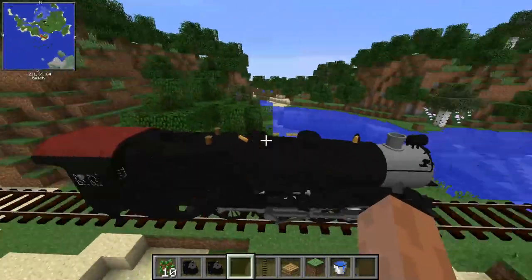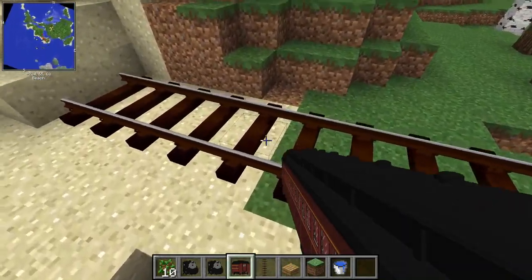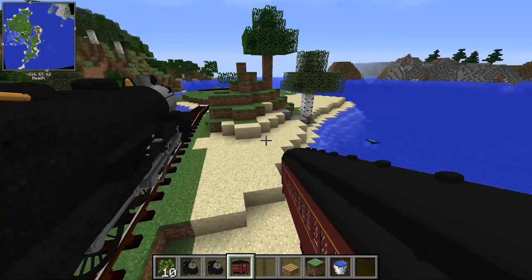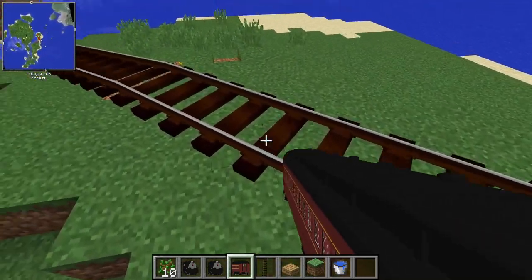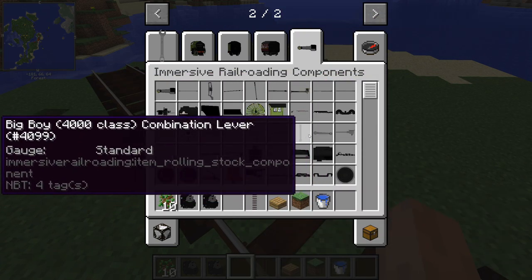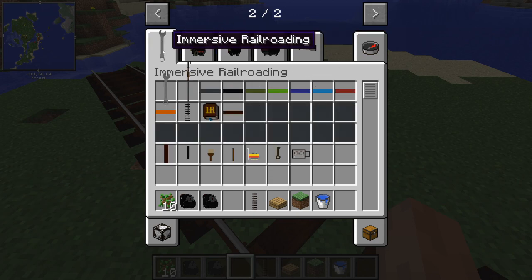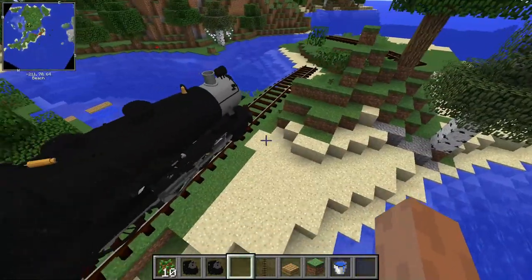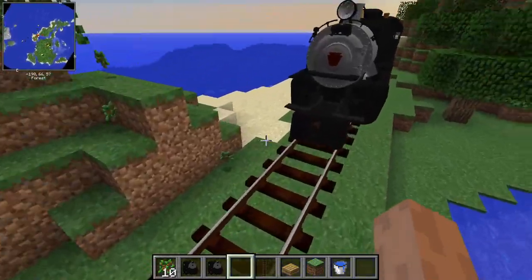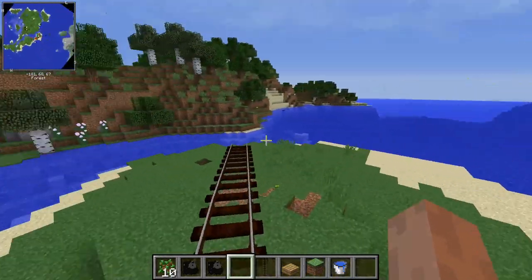It's really cool. It has passenger cars, which we'll probably just have a couple tailed to it. I don't know how you attach them. Some of these links are probably required. Yeah, it's quite the mod — I'm going to look into it more for now. I just wanted to install it to have an idea of what we're working with. But this episode is about the groundwork for the track, so let's hop back into the world and start doing that.